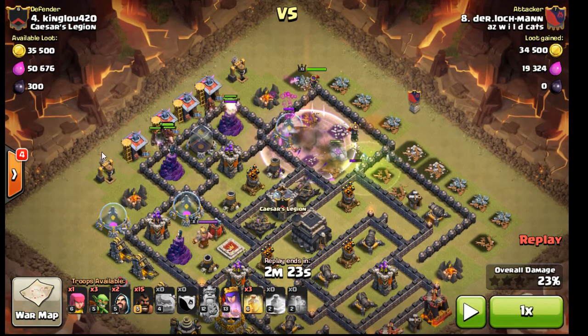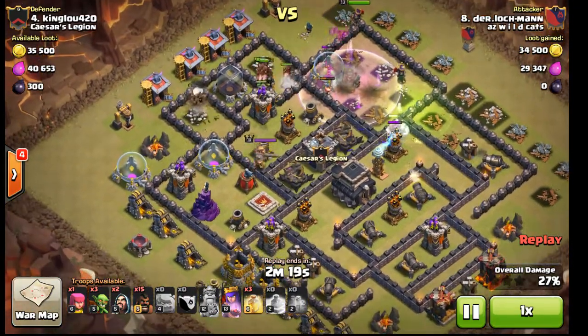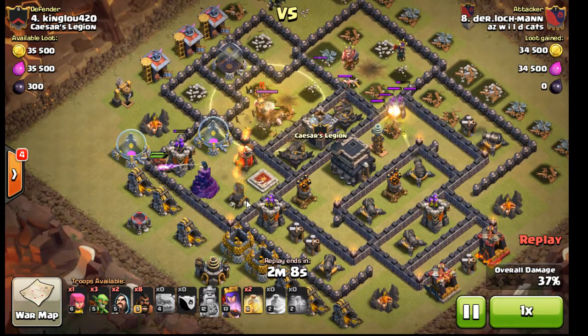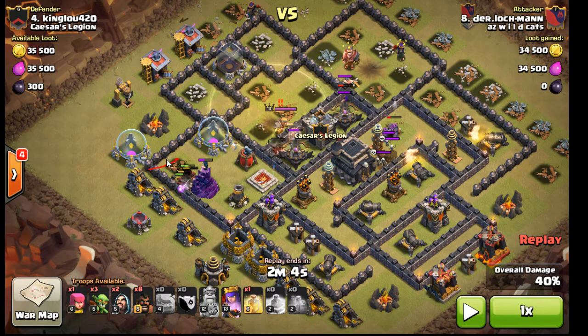Now come in the hogs — he sent no giants beforehand, so you'll see his hogs are already taking the brunt of fire. Those wizard towers will shred up a lot of damage. They're hitting some extra bombs, and he sets in his heal, but he's already lost quite a few hogs. No giant up front to soak that point fire means his hogs absorb all the defensive fire. As they hit that archer tower and take all the wizard tower fire, you can already see one Tesla popping up — so there's probably a Tesla, bomb, bomb, Tesla. You can see how low his hogs are — goodbye all the hogs.